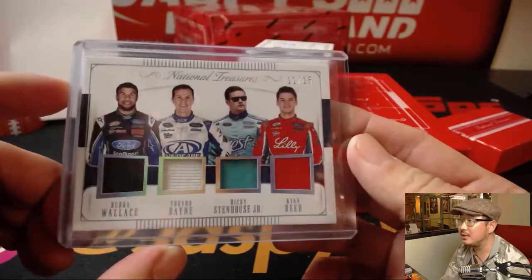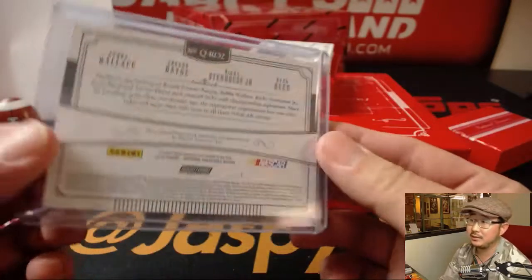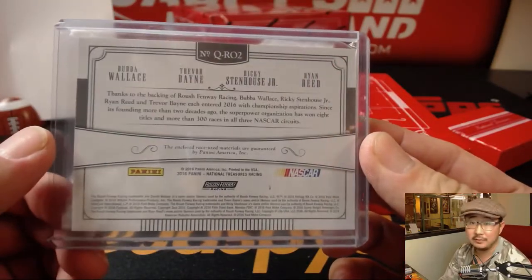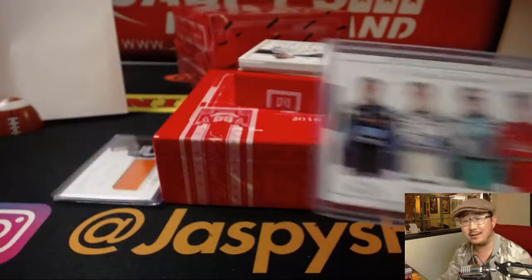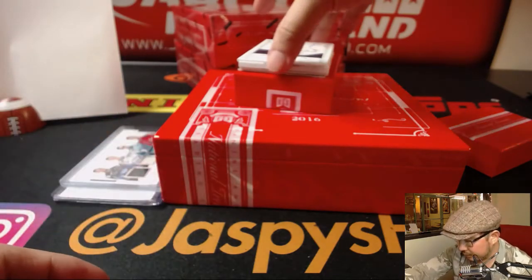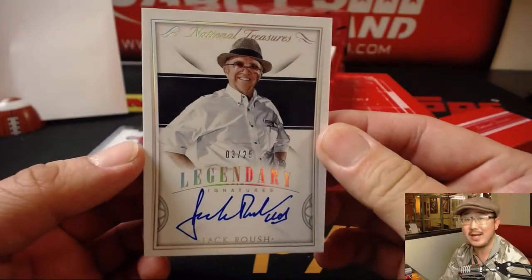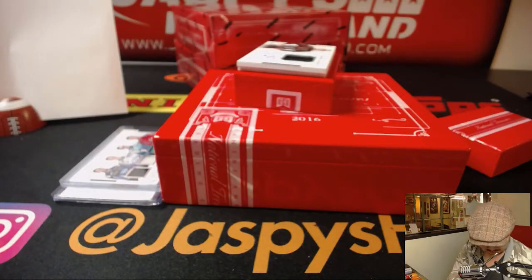There's Bubba Wallace, Trevor Bayne, Ricky Stenhouse Jr., Ryan Reed — Roush Fenway Racing. Those are the guys that own the Red Sox, and my favorite soccer club, Liverpool. There's Jack Roush, 3 out of 25. Goes to Scott. Legendary Signature right on the card — that's very cool.